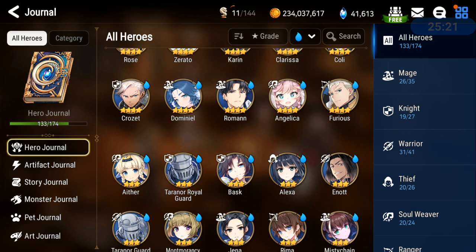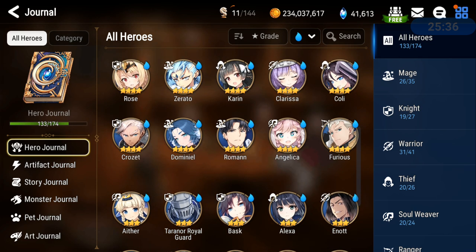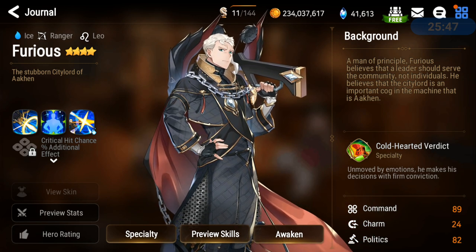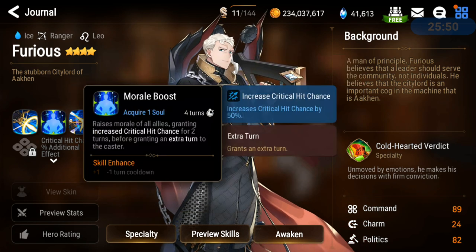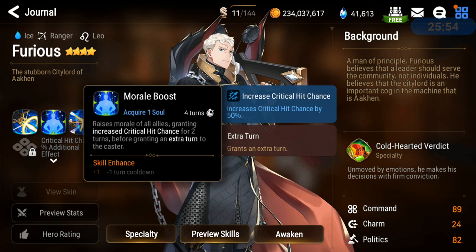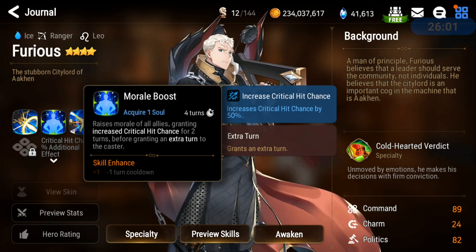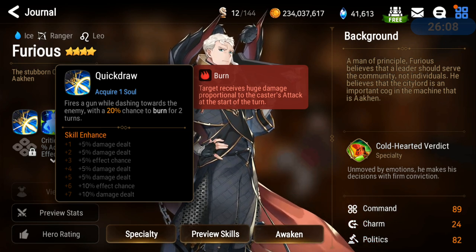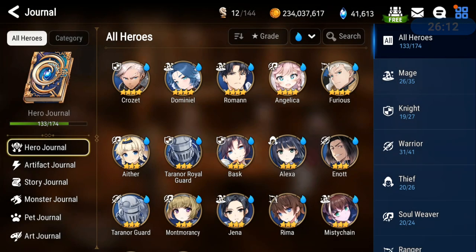Angelica can be in the front line or back — since you need debuffs, I'd stick her in front with a Prophet's Candlestick. Furious is really powerful; you can use a 5-star artifact to apply the target debuff, and he has decreased defense at 100% chance — though not on skill 1, so not as powerful as Tarnor Guard. You can gear him with 35% crit chance, relying on a crit chance buff to reach 85% on ice heroes. He's also got potential burn for 2 turns.